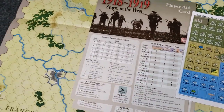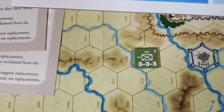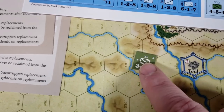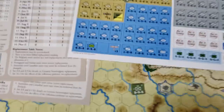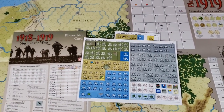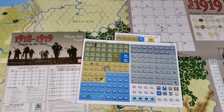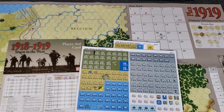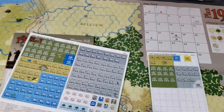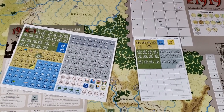The counter hex sizes look decent — counters look a little big on the hex sizes, so I may have to trim the corners just to fit them in a little easier. That is 1918-1919 Storm in the West from GMT. Hope you guys liked the video — give me a thumbs up if you did. It looks like it's going to be standard hex-and-counter. I thought initially it was chit-pull, but I don't believe it is — I think it's going to be more of an I-go-you-go style, which is a little bit of a bummer for solitaire play. But we've played those before and we'll do it again. Until next time, guys — later.